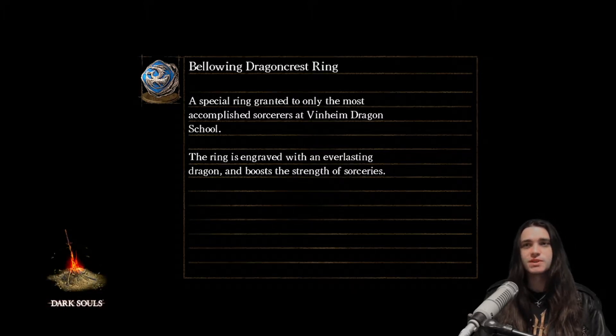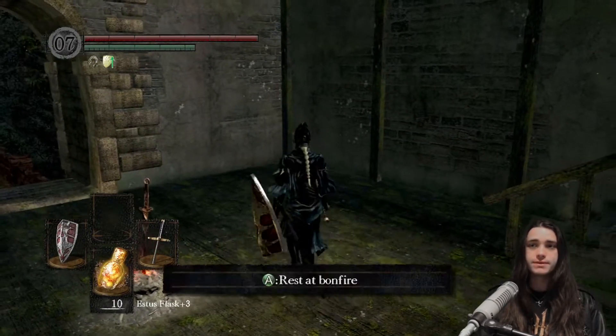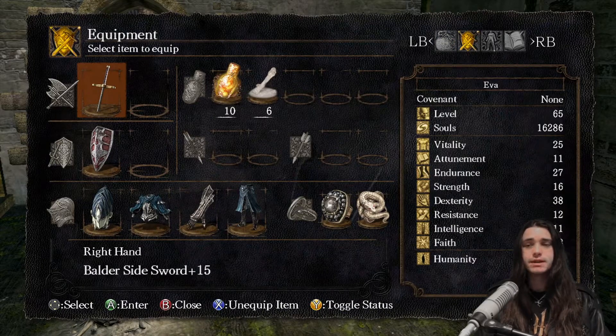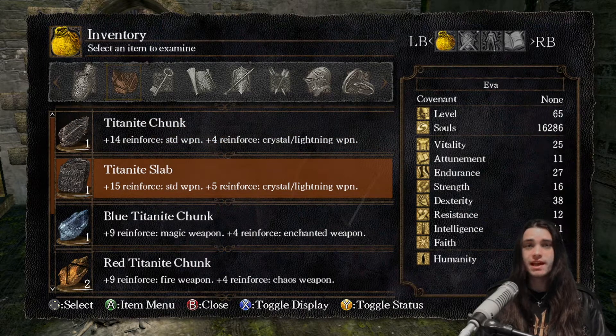To say I've taken care of all the farming would be to suggest I'm probably not going to need to farm anything ever again — that's not true. But you can already see one difference: the boulder sidesword sitting at plus 15. I had some incredible luck while grinding for Titanite chunks — I actually acquired two slabs from dark wraiths in about a 40-minute grinding session, which is incredible especially considering I'm sitting at around 380 item discovery.